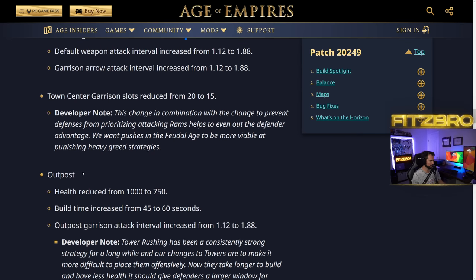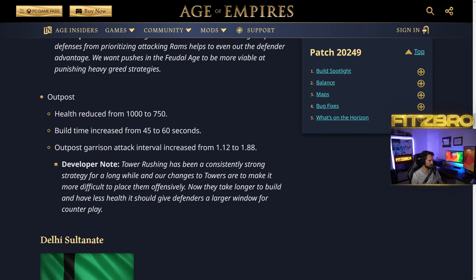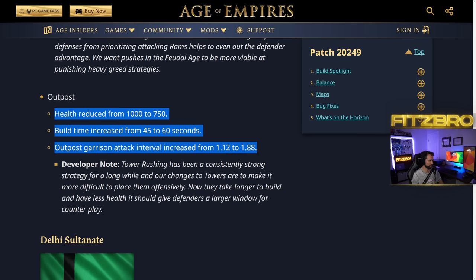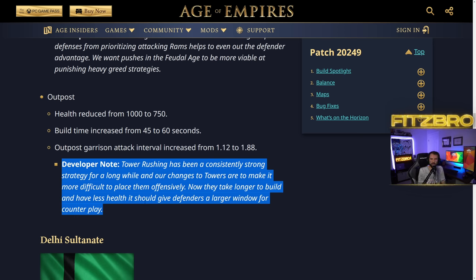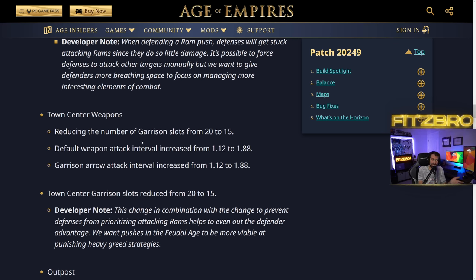Town Center weapons: garrison slots reduced from 20 to 15 units. This makes me nervous when horsemen or knight raids come in — especially in long feudal games, you're going to have five more villagers stuck outside, meaning you'll need to build an additional tower. Default weapon attack interval increased from 1.12 to 1.88, so the town center shoots slower. Outpost health reduced by 250 HP, build time increased by 15 seconds, and garrison attack interval also increased. Tower rushing has been consistently strong, and these changes make placing offensive towers much more difficult while giving defenders a larger window to respond.